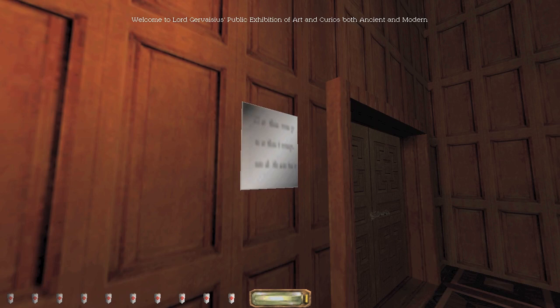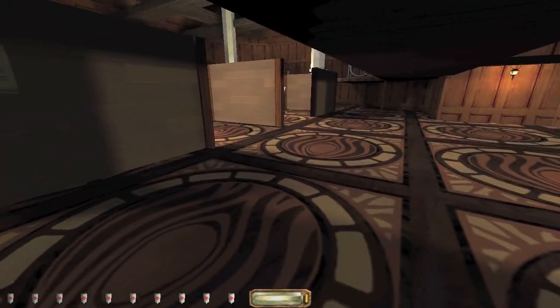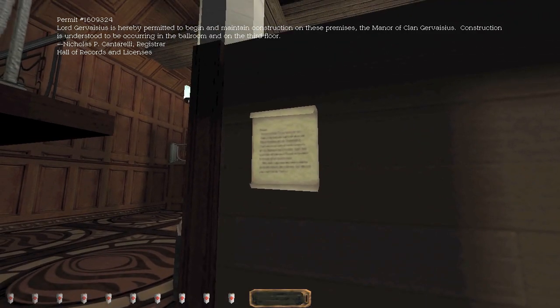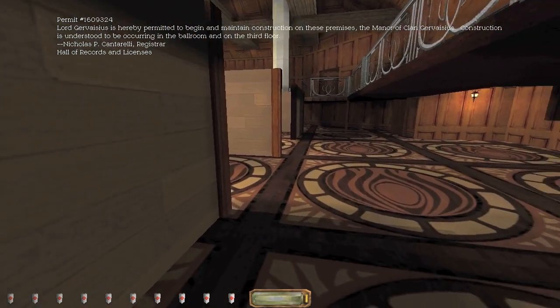Welcome to Lord Gervasius' public exhibition of art and curios, both ancient and modern. It's quite empty right now because today is not the day of the showing — eventually it will be. Permit number blah blah blah: Lord Gervasius is hereby permitted to begin and maintain construction on these premises, the manor of Clan Gervasius. Construction is understood to be occurring in the ballroom on the third floor. Nicholas P. Cantarelli, Registrar, Hall of Records and Licenses.